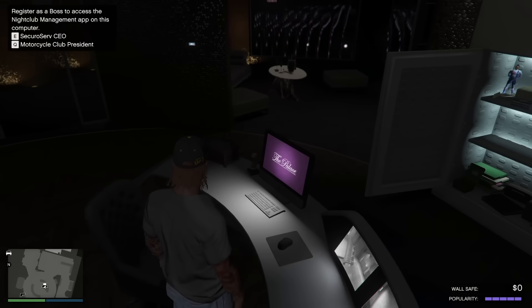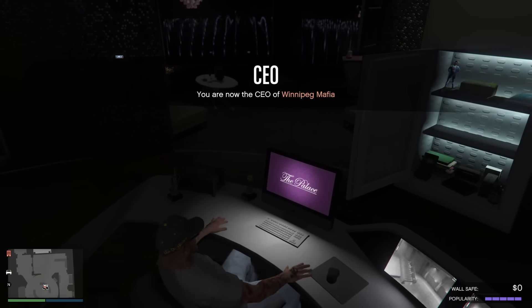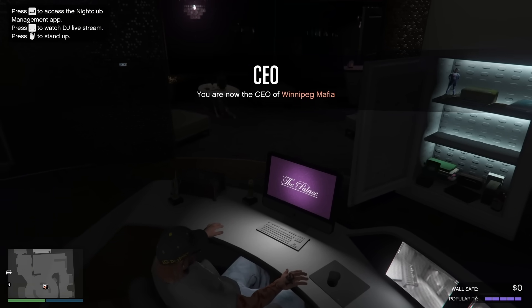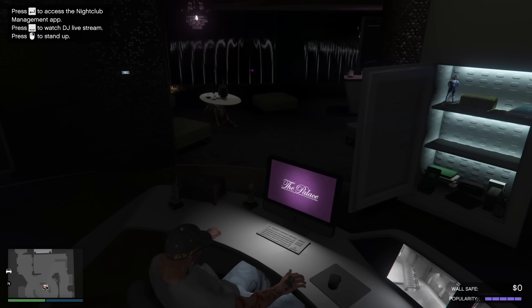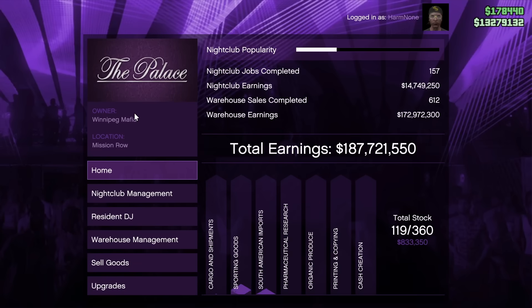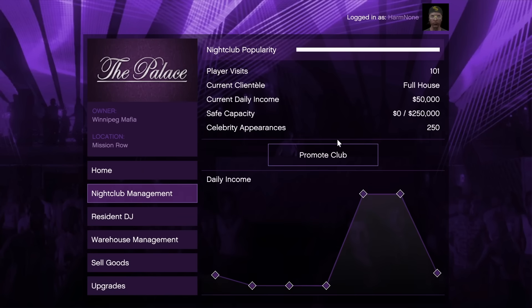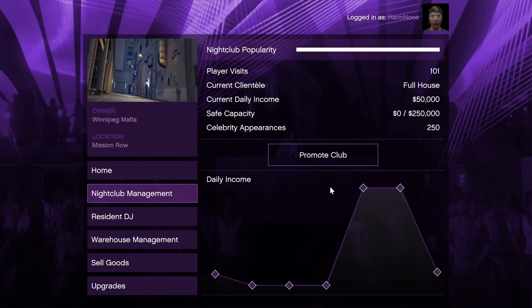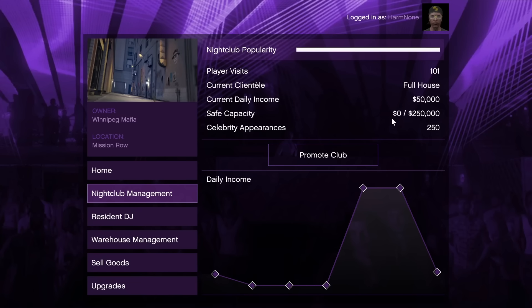Next up, we have to talk about nightclub management — this is where things can get really confusing really fast, and it causes a lot of players to tap out of the nightclub business. The nightclub management screen can be accessed upstairs in your nightclub office or downstairs in any of the basement levels. The home screen shows basic info like how much money your nightclub has made, current popularity, and the capacity of each good type in the nightclub basement. The management screen also allows you to see statistics and launch popularity missions, though I don't recommend doing those.